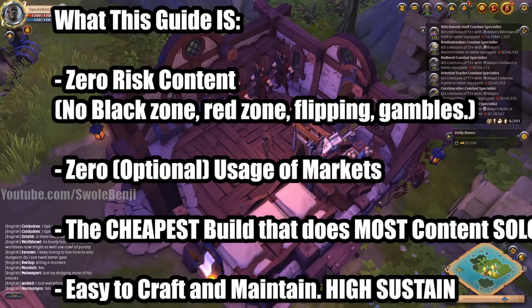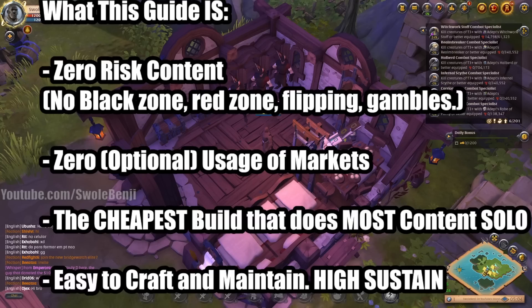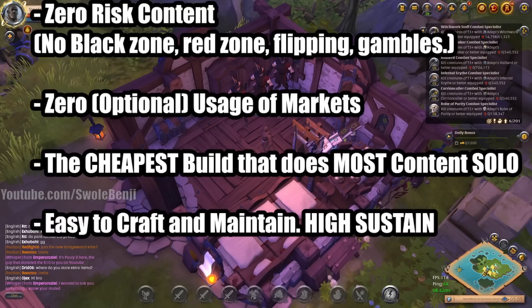This guide will teach you how to play, profit, and grow your character without any risky content. This video will never tell you to go to a black zone or red zone, you will do no market flipping, and you will not gamble your money. There is zero usage of markets in this guide, though you can use markets if you want to save time. This is possibly the cheapest build in the entire game that will allow you to do almost all content completely solo.